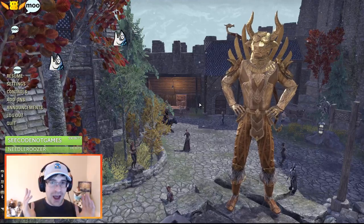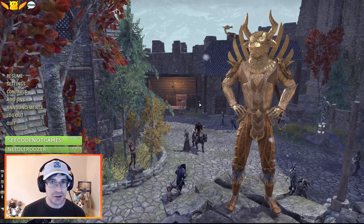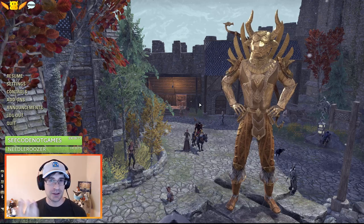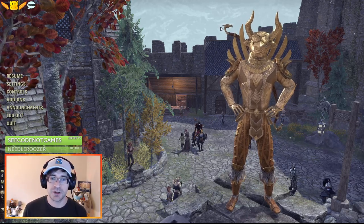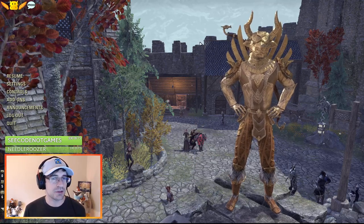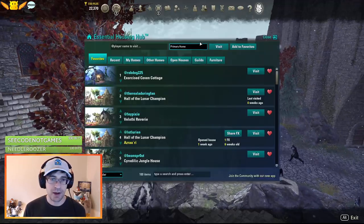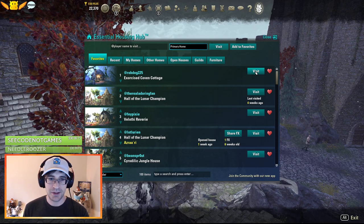Welcome everybody, we are starting into our housing hike. This is casually touring player houses in the Elder Scrolls Online, seeing the cool things that you can do with the houses, with the furnishings, with a little bit of creativity and design. You can do a lot with ESO housing — infinite possibilities. Greymoor is new and fresh. We'll maybe start to see some Greymoor things as we tour through the houses here today. We have 11 houses on PCEU this week. It's going to be amazing.